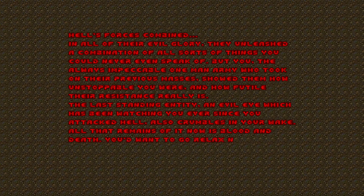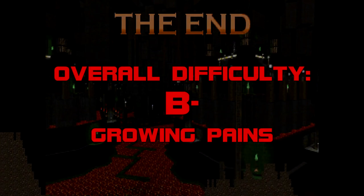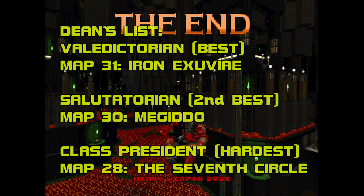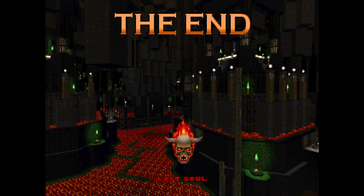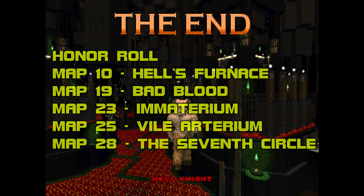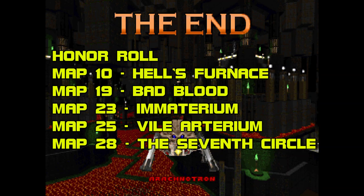Noble as that mission is, the end product was never destined for greatness. My final grade for Nova the Birth is a C+. Nova's difficulty curve could make a person seasick just to look at, but I'll settle on a B-. On average, it's easier than the modern standard, but it's got some wild surprises in store. Now for my Dean's List. Valedictorian: Map 31, Iron Exuvier. Salutatorian: Map 30, Megiddo. Class President: Map 28, The Seventh Circle. And the Dunce Cap goes to Map 21, Betabase. Nova also qualifies for a short honor roll, including: Map 10, Hell's Furnace; Map 19, Bad Blood; Map 23, Immaterium; Map 25, Vile Arterium; and Map 28, The Seventh Circle.